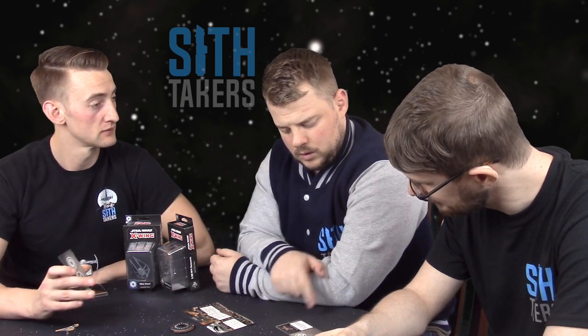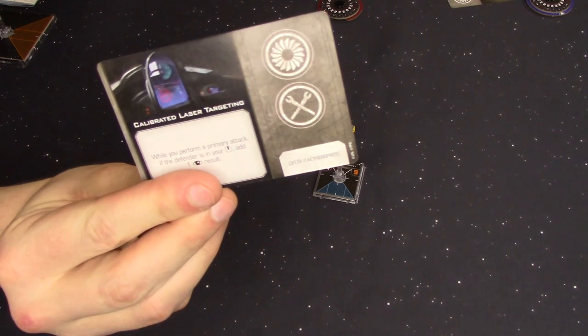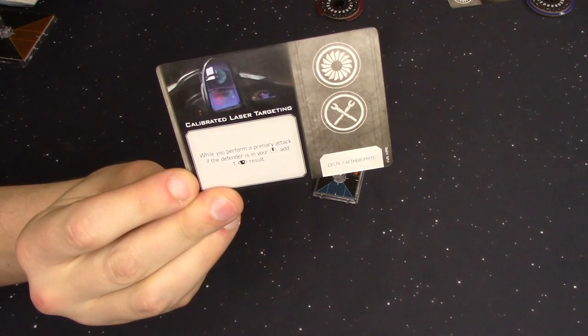That brings us to our first force power — Brilliant Evasion, which lots of people have already seen. While you defend, if you are not in the attacker's bullseye arc, you can spend a force to change two of your focus results into evade results. It's just giving you extra value for your force points. I think it's particularly fun on the low initiative Jedi with only one force point, where now you can get double value out of it.